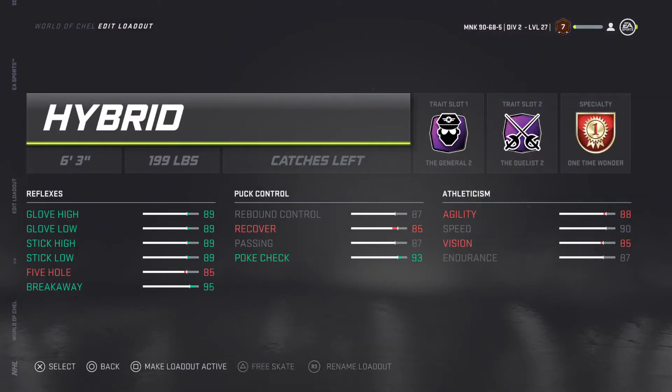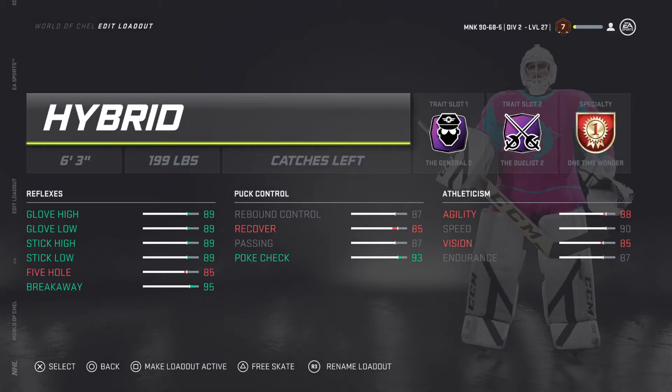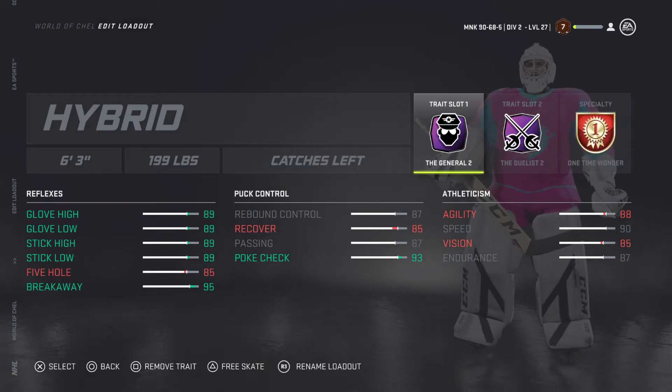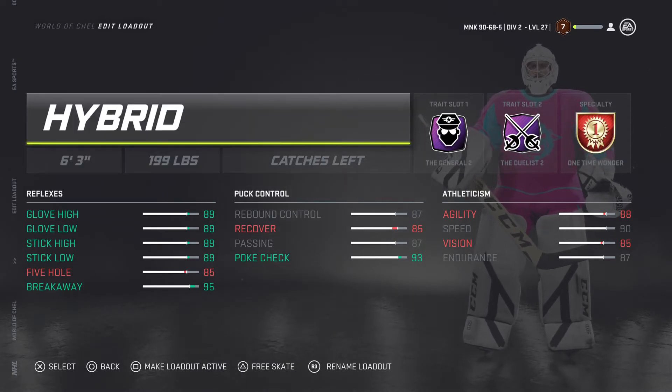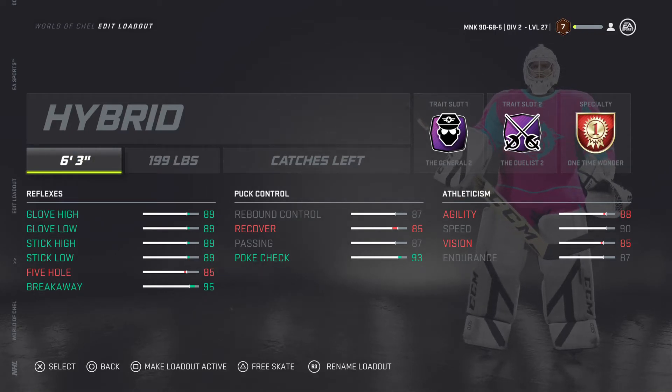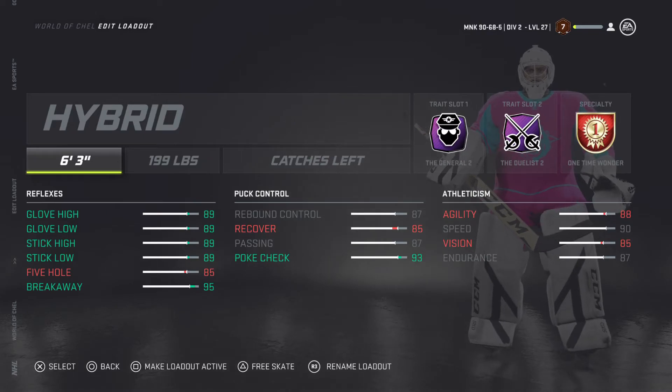Moving on to the second build — my personal build, the one I use and really like. It's a hybrid 6'3" 199 with The General, The Duelist, and One Time Wonder. It's a good build. As you can see, breakaways are at 95 and poke check is at 93. The agility and vision aren't that great, but it makes up for it with the breakaways and poke checks.